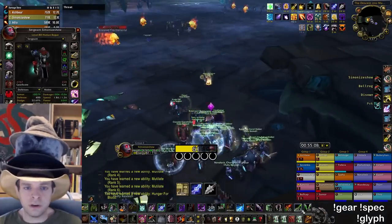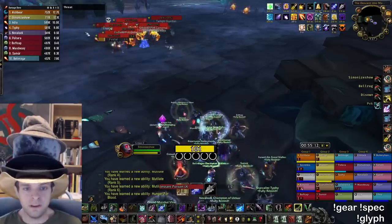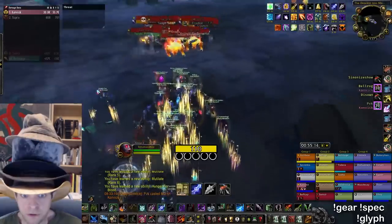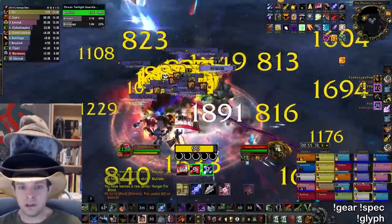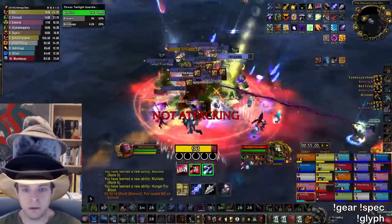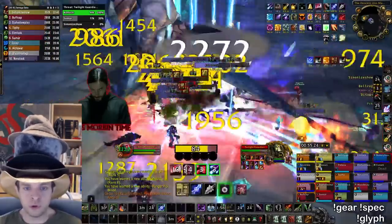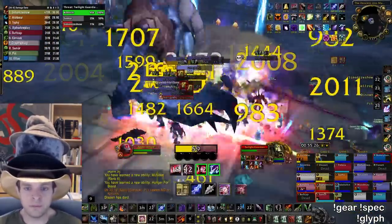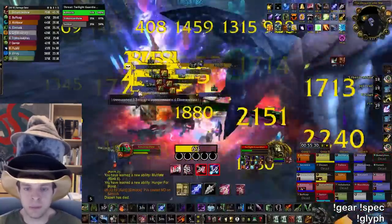Fundamentally what's going on here is that rogue AoE gets better the more enemies you're facing — like, a lot better, much more so than other classes' AoE scales up with increased enemy counts. To get a pull with enough enemies you're going to need to convince your group to pull two packs of this trash in 25-man Ulduar at once, or all three packs in 10-man, which can be a little bit scary.